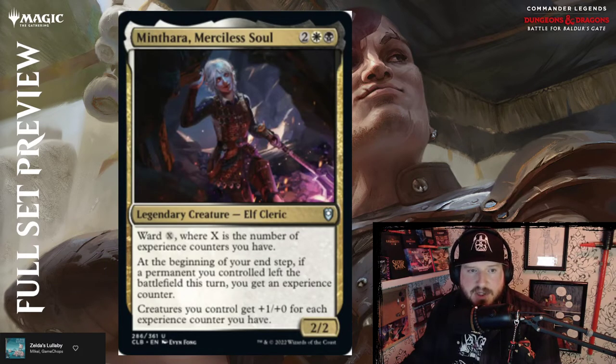Minthara, Merciless Soul — two, white and black — you get a 2/2 Elf Cleric with ward X, where X is the number of experience counters you have. At the beginning of your end step, if a permanent you controlled left the battlefield this turn, you get an experience counter. Creatures you control get +1/+1 for each experience counter you have — pretty cool.